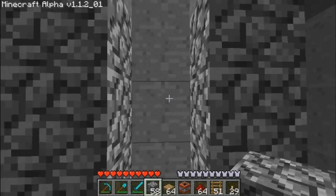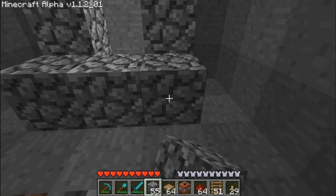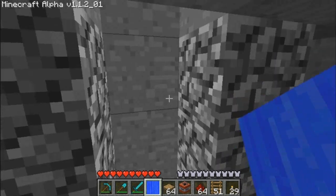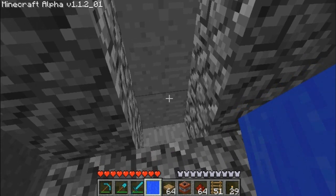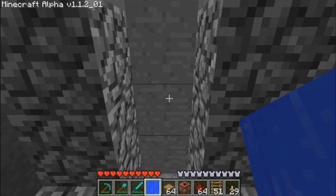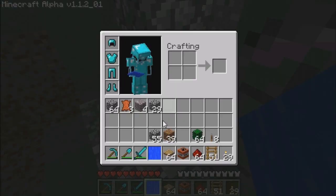That's the hole we dug a second ago and then we're going to make that there. Now we're going to need some water. This is unlimited water which I got using a program called imvedit — I've said that before a number of times — but you could just use a bucket of water. That's easy enough, it works the same way.